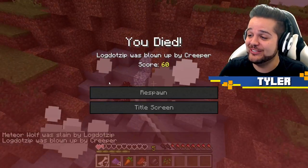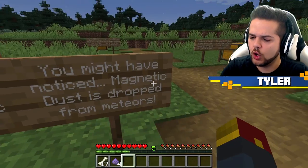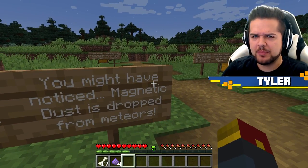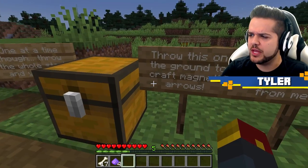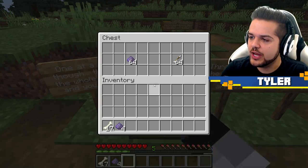Oh my gosh, he had a creeper hidden inside of him! You might have noticed magnetic dust is dropped from meteors. Throw this on the ground with arrows to craft magnetic arrows - one at a time though. The whole stack and you lose.